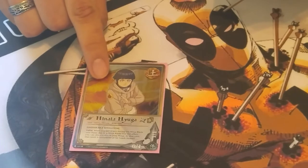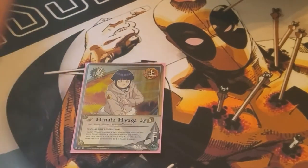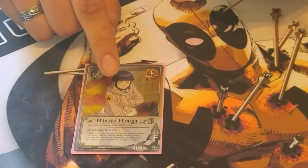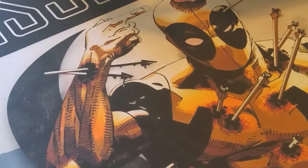One more Hanada variant — this one was just in here because I didn't really want to run three of the other one. But she allows you to discard to change the result of a flip to two heads. So it's just another safety net for you. That's the turn 0s.